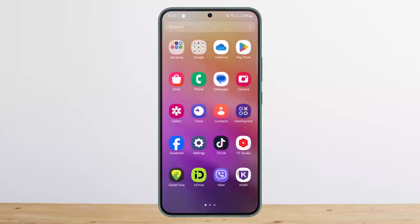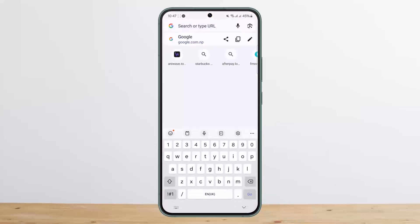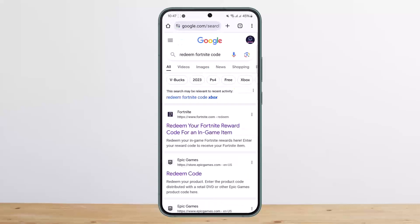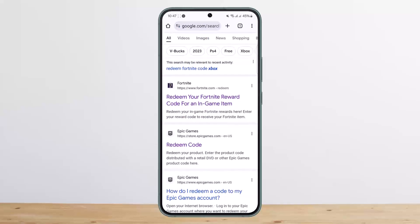First things first, you can simply head into your browser on any of your devices — any browser that you use — and then at the search bar you want to type in 'redeem Fortnite code' or 'redeem Fortnite gift card'. There you'll get various links.